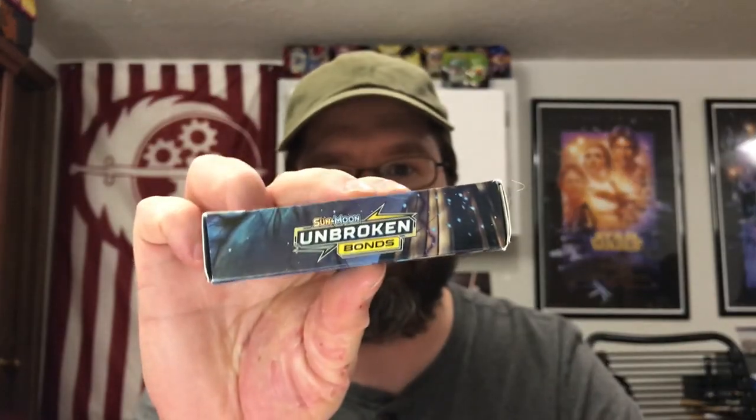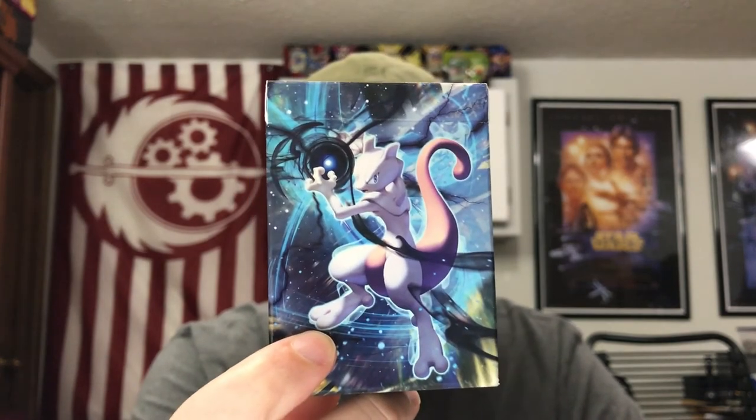Welcome to Weaseljaw Gaming. Today we're going to be looking at the Sun and Moon Unbroken Bonds Battlemine theme deck featuring Mewtwo. Everything about this theme deck would make you think it's going to be a psychic theme deck. The box features Mewtwo, it's got the psychic energy symbol on it, it's purple in color — everything seems like it's psychic, but it just isn't.